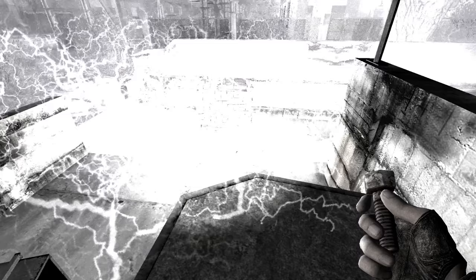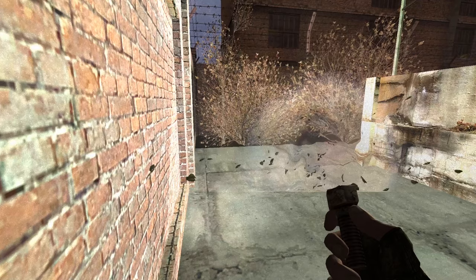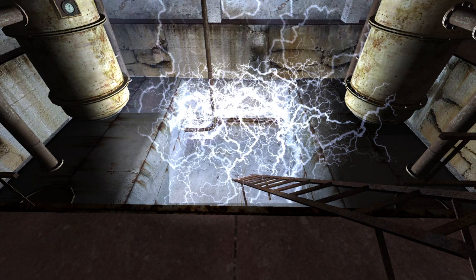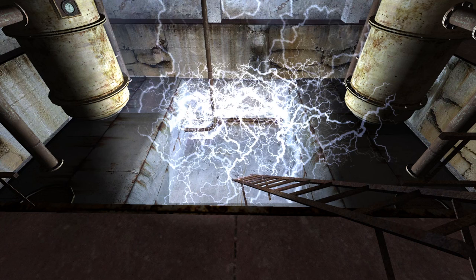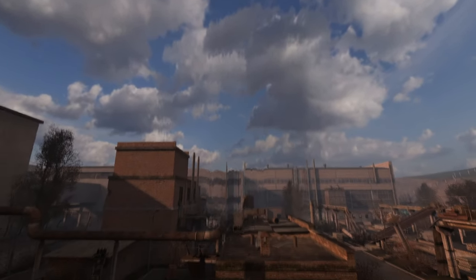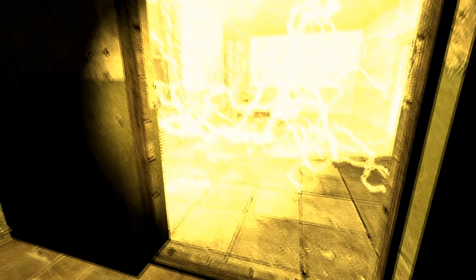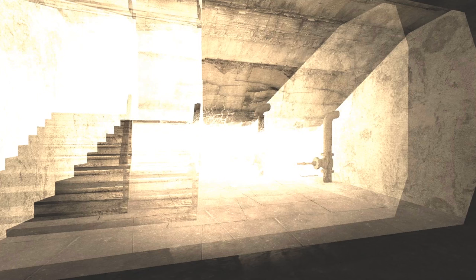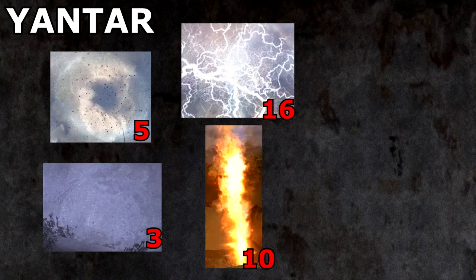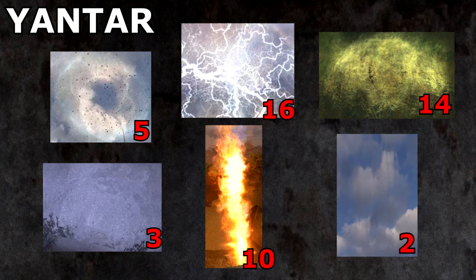Entering the complex, left of the gate, we have four electrodes and three vortexes. Inside one of the hangars, six electrodes. Another electrode inside a trailer. One in the hangar with the valve as well. A large psi column covers the building housing the entrance of Laboratory X16. Inside, four electrodes will be found, including one at the very bottom of the staircase. In total, Yantar contains five whirligigs, three vortexes, sixteen electrodes, ten burners, fourteen gases, and two cyclones.